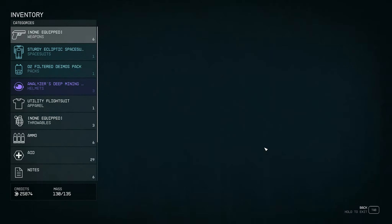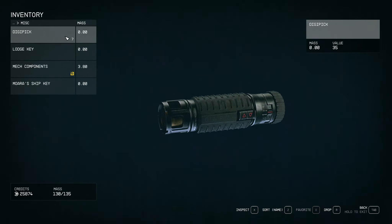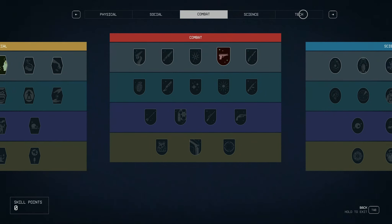Before we start, you need to have digipicks. Digipicks go into your inventory in the miscellaneous category — I currently have seven. You can find them anywhere: in bases, ships, or on dead bodies. It's all about luck, but the most reliable source is vendors. The majority of vendors will have them in the miscellaneous category, so I suggest you stock up because a lot of good loot is locked behind the lock-picking minigame.